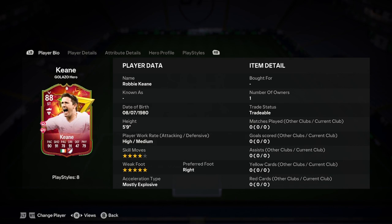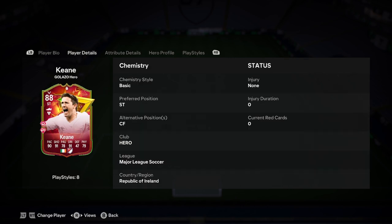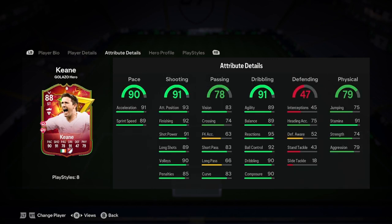Robbie Keane is 5'9", high/medium, 4-star, 5-star, right-footed, and mostly explosive. That's a really, really good start, I won't lie. 5'9" for a striker, not bad. He can only play striker. Let's have a look at what he's got here then.